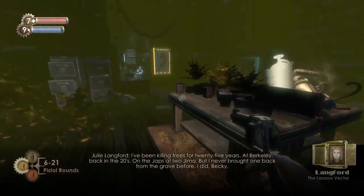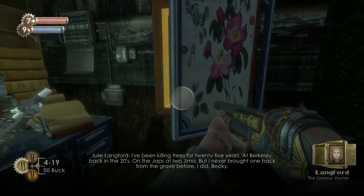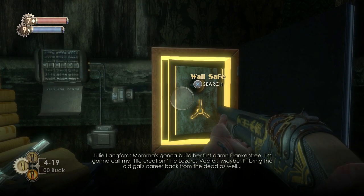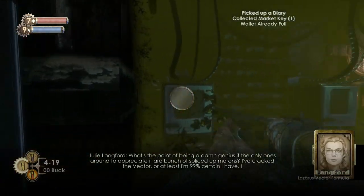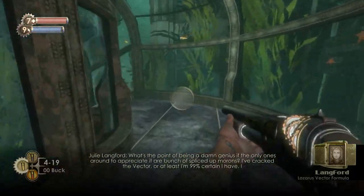Before we open the safe up, we're going to want to go and loot her corpse — which is charming — because she has an audio diary on her, the Lazarus Vector. There is a U-Invent here; we will be using that to create something later on. We're going to get this safe. The code is 9457 — it's going to let us in and there's going to be a key and another audio diary, the Lazarus Vector formula, because we need to go and create the Lazarus Vector.